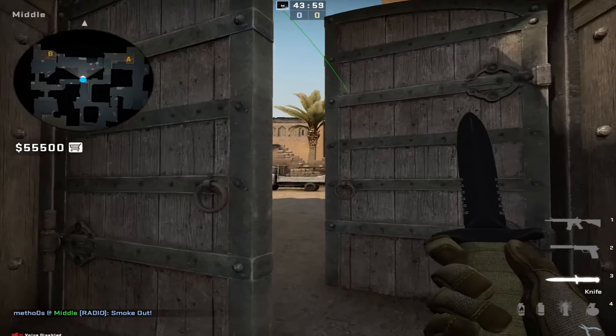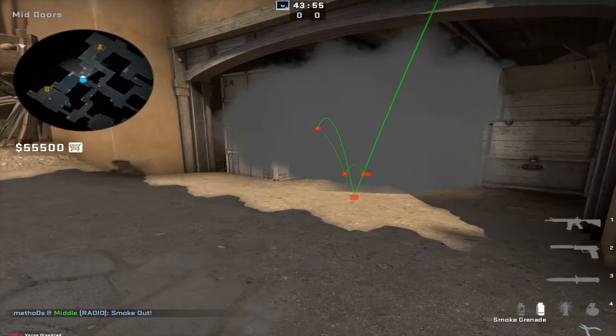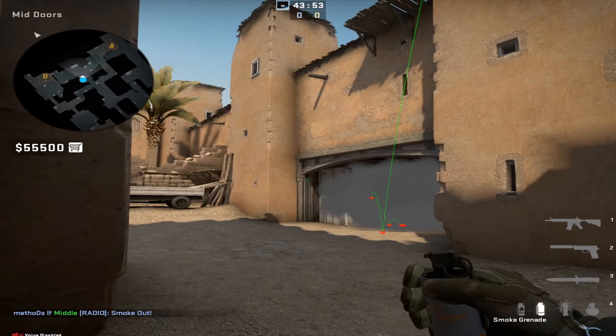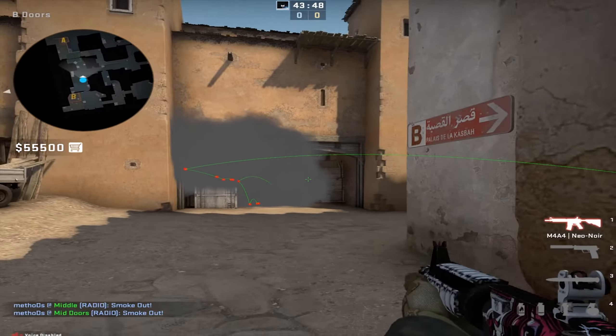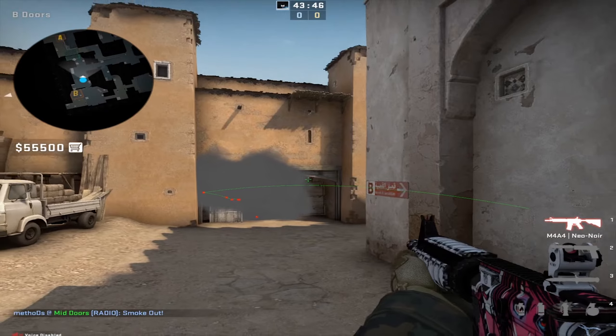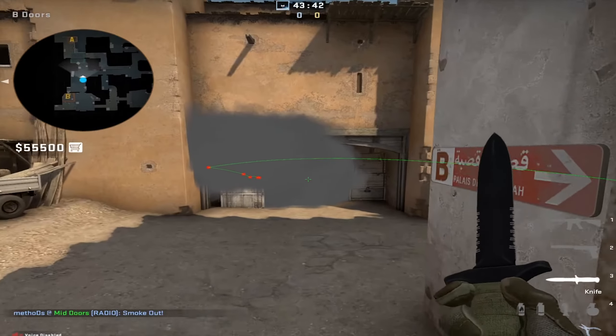There you have it — a better and faster smoke. You can also add this smoke to the strat. It simply obscures the vision of the guy sitting on the box, or the AWPer holding the angle to the door, so you can basically go B from the door instead of being forced to go from the window.